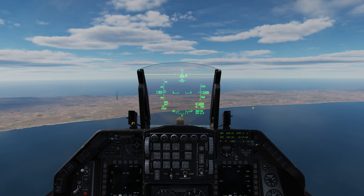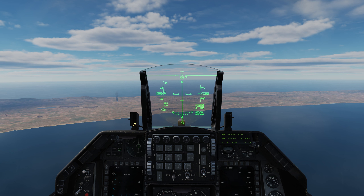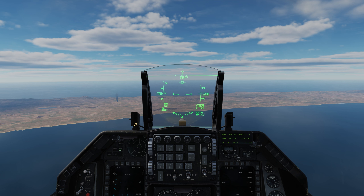My favorite way is using the missile step switch. It cycles through CCIP, strafe, and so on. Missile step switch back to D-Toss. You can tell you're in D-Toss because the bottom left of the HUD says 'D-Toss', and the flight path marker has a box around it.